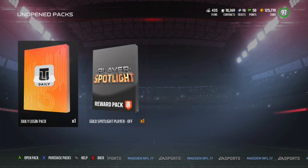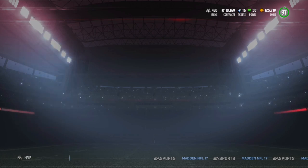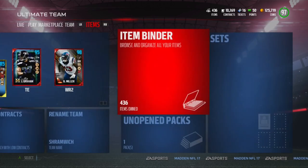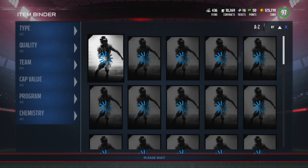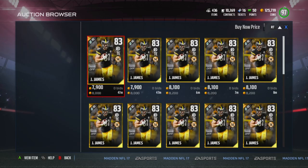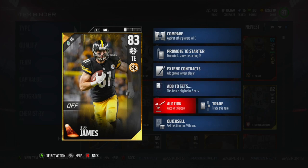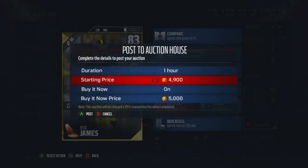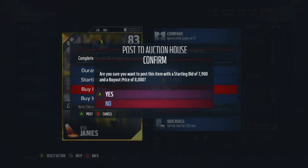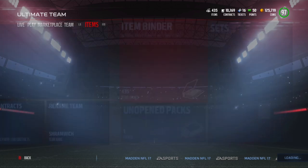You get a gold spotlight player pack for completing that, so I figured I'd open it now. We got Jesse James, 83 overall — that goes for about 8,000 coins, which is not bad. These spotlight players are pretty cool because you can get a free 97 overall player if you do the six spotlight challenges every week, and if you do them for like four weeks straight you get a 99 CJ — who's probably going to be the new running back.